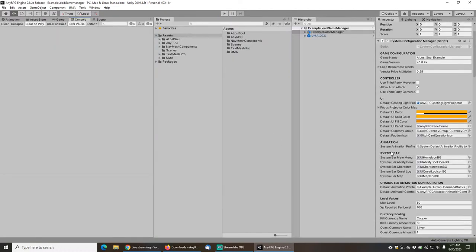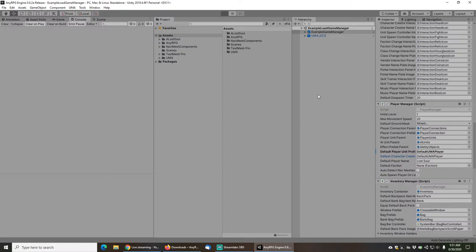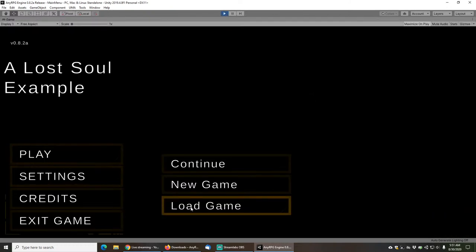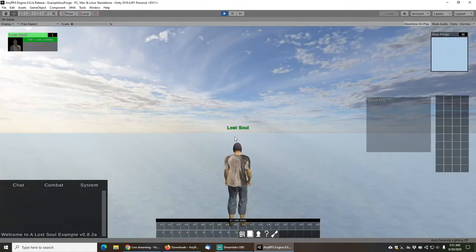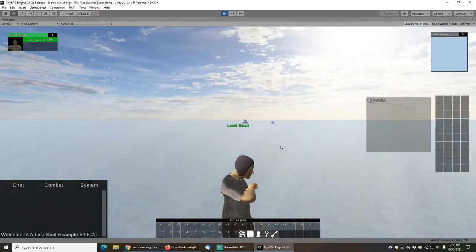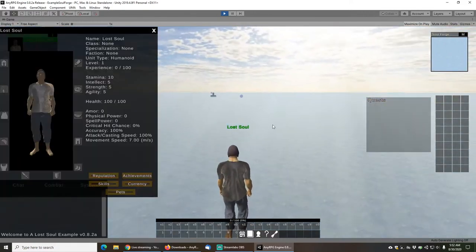Next let's take a look at the new UMA peasant gear. I'm going to swap out my default character and set it to the default UMA player instead. Now if we save that and load up our game, we'll start off with a UMA character. So we've now gone into the game and we have a UMA character with some UMA clothing on. This is the first time we have UMA clothing in the game that isn't armor.